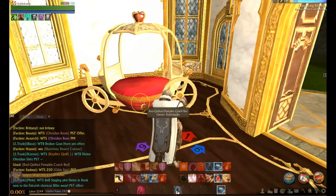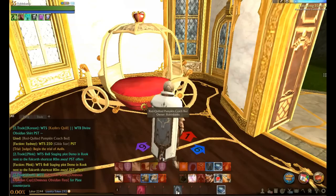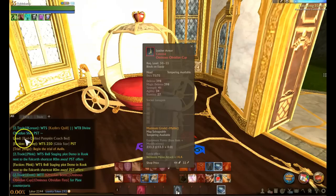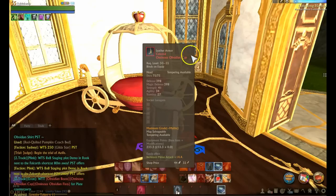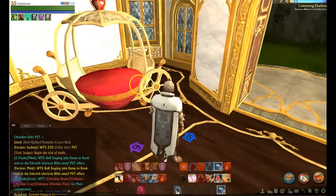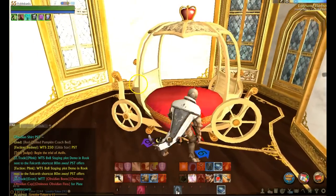We're showing off the red quilted pumpkin coach bed that you can get out of the RNG box over there in the cash shop. It looks really funky — it's a carriage in the shape of a pumpkin.